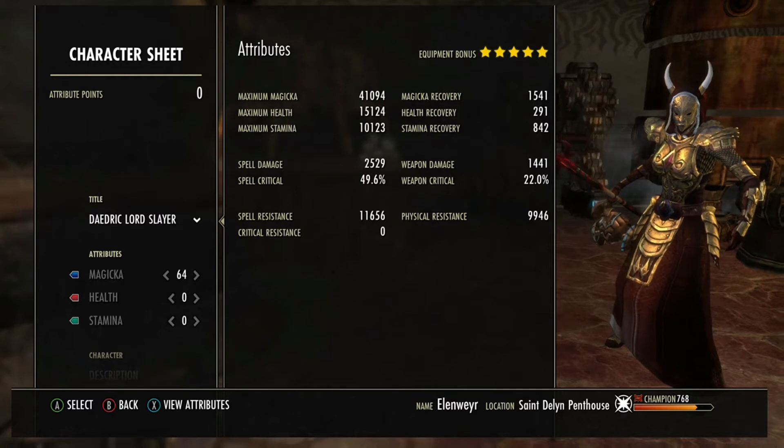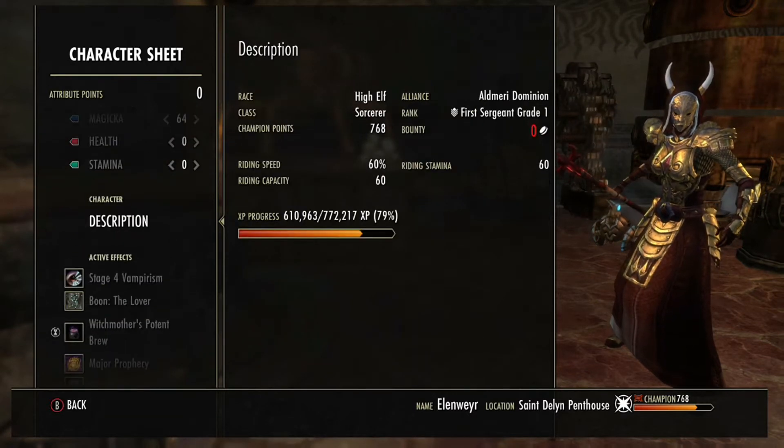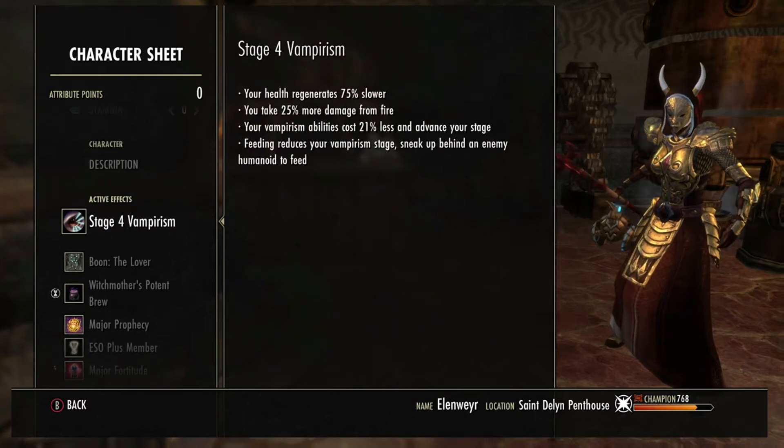You could reach the cap and go above and beyond it if you wanted. As it is now, I've got 15k spell penetration, which gives me really a lot of oomph — a lot of power against VMA mobs.